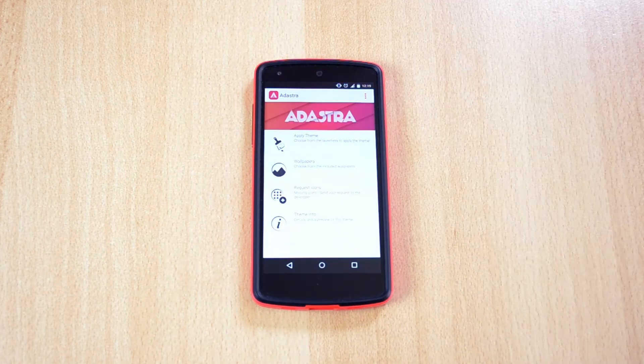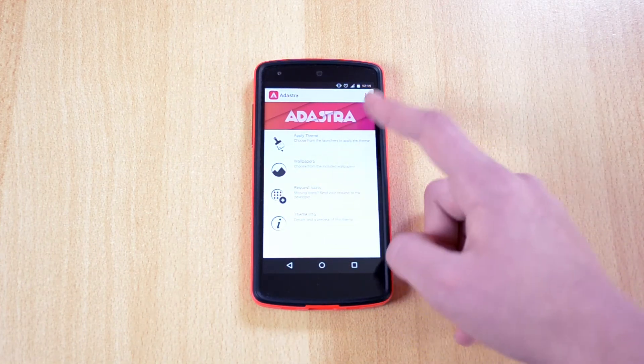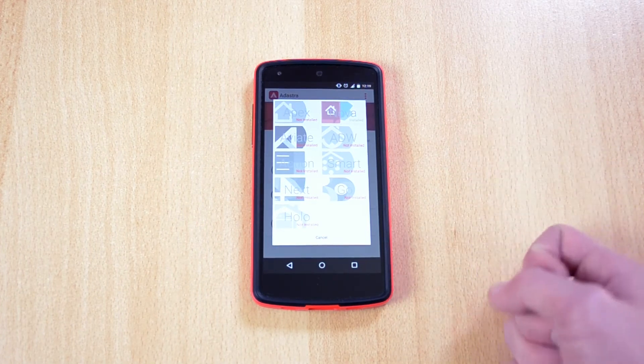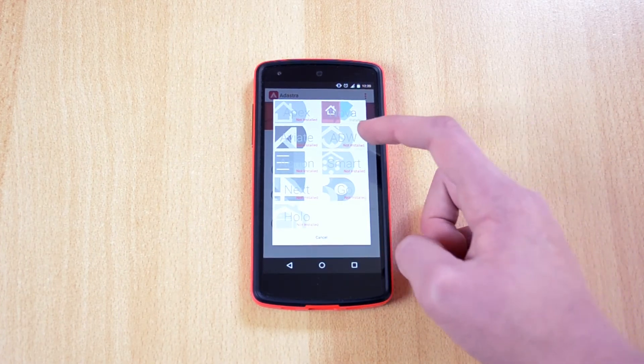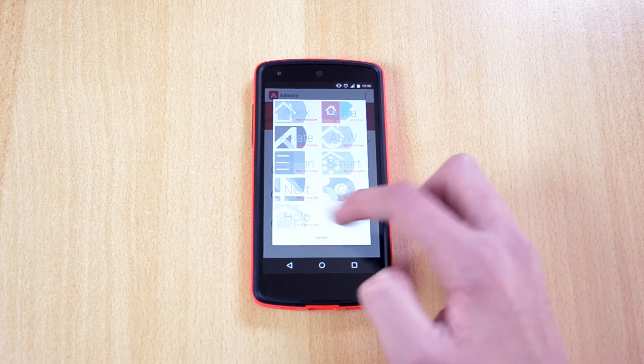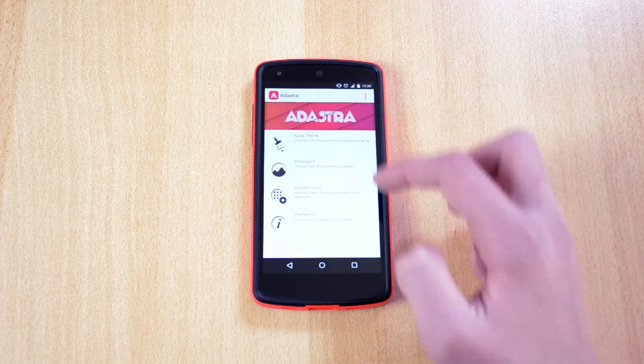I'll just open up the icon pack. Here you have the menu, so you have 'Apply Theme' and you just use your launcher — so you have Apex, Nova, Aviate, ADW, Action, Smart, Next, Go, and Holo. Just choose your launcher.